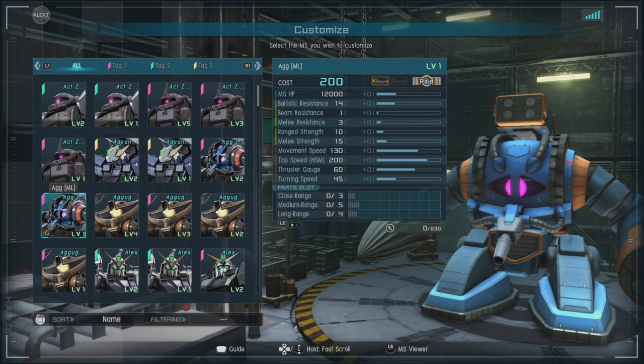In-game, it's a 200-250 ground-capable only raid with a ballistic resistance of 14, a beam resistance of 1, a melee resistance of 3, a range strength of 10, a melee strength of 15, and a very nice movement of 130.